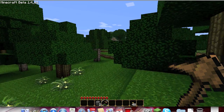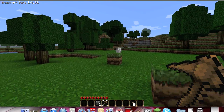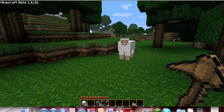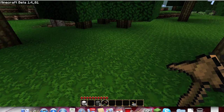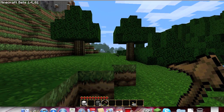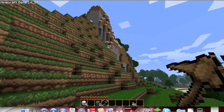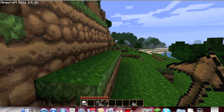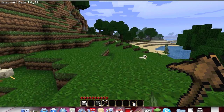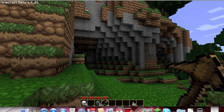I need to go find some sheep. Got some sheep — come here little sheep. Stupid lag. So now I've got my wool. You only need three wool to make a bed, but it just makes life a lot easier if you don't want to go through the night time with the monsters and everything.